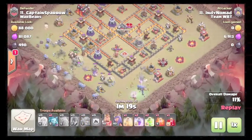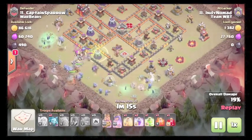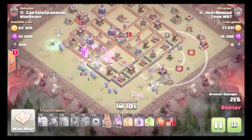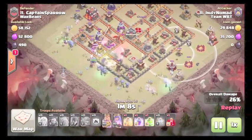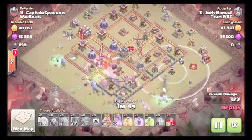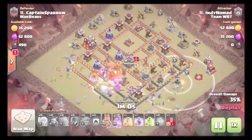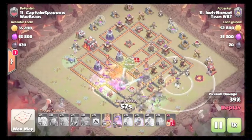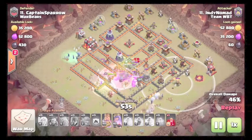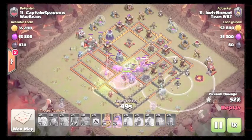Drops the rest of his bowlers — uses giants instead of a golem, that's interesting. From the CC he uses a rage, poisons the CC, and drops the second jump on top of the CC. He has to drop his heal soon — there comes the heal. He rages again once the king gets a little further and the bowlers are on the queen area.